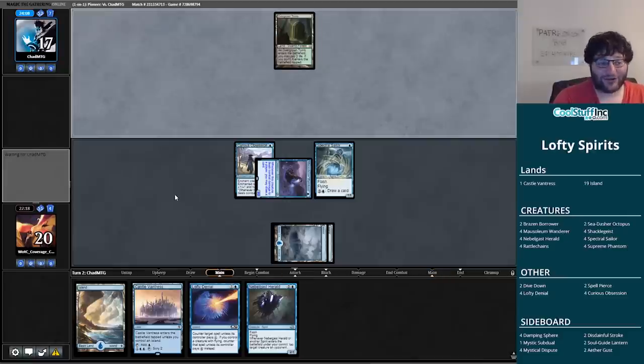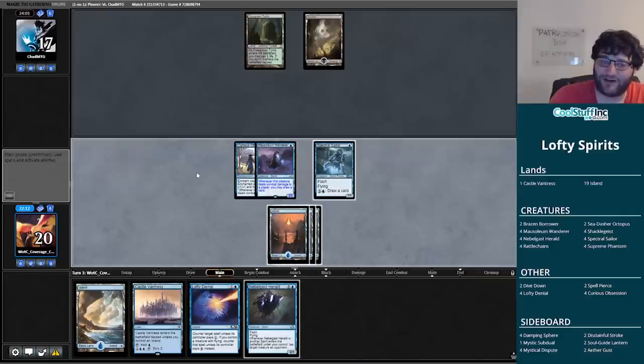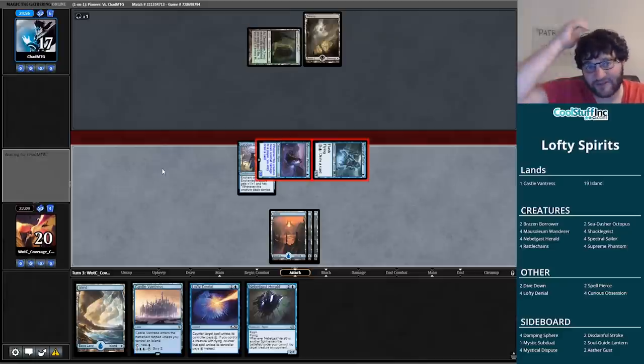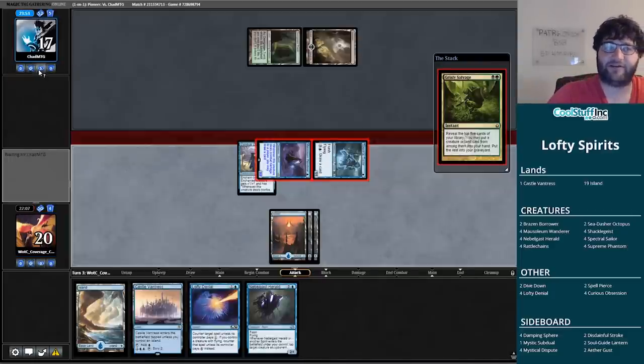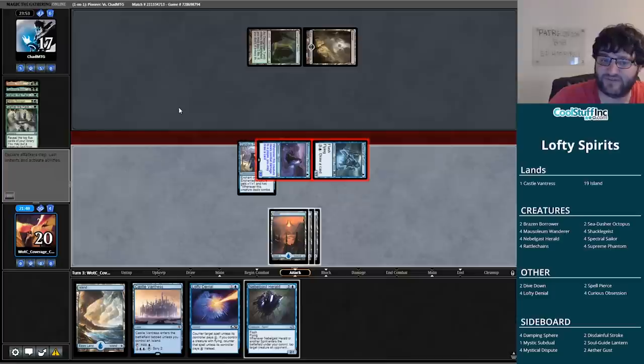If they don't do something to the board, I'm going to untap with Lofty Denial up, the card advantage engine set with Mausoleum Wanderer, and Nebelgast Herald should we need it. This feels pretty good. We're going to need to stop drawing lands at some point, but we're quite protected otherwise. Here comes a Grisly Salvage — okay, just a Soul Flayer deck. I played this once upon a time on Punting Pioneer. A submitted Questing Beast — they put Soul Flayer into their hand.